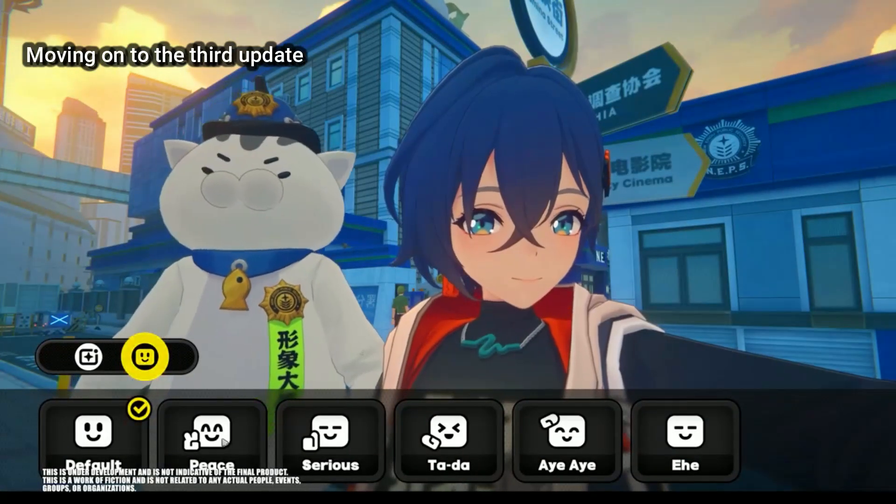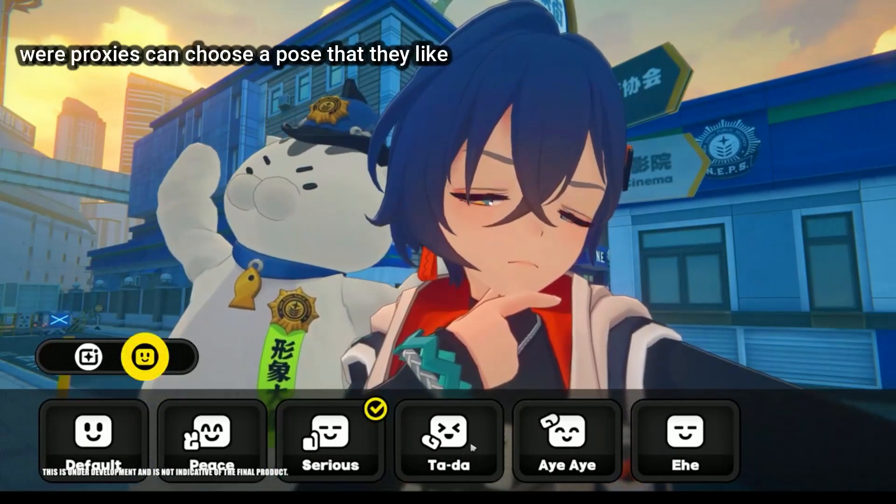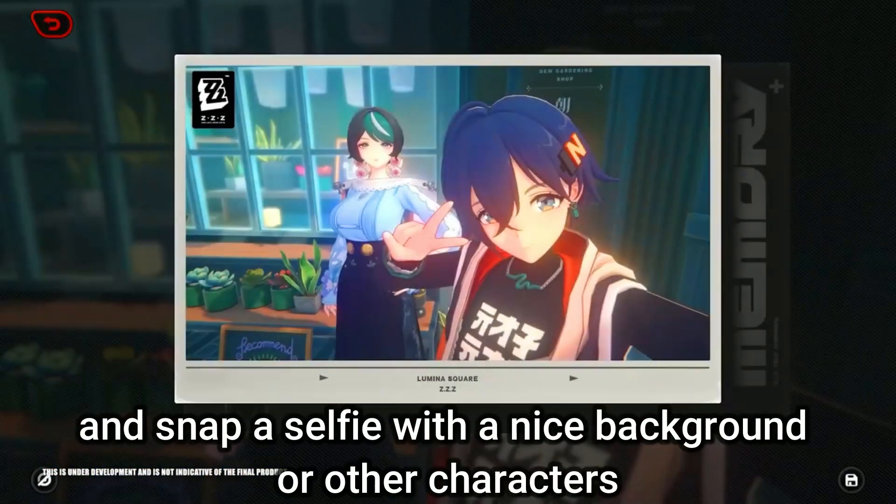Moving on to the third update, they will add a new selfie function where proxies can choose a pose that they like and snap a selfie with a nice background or other characters.